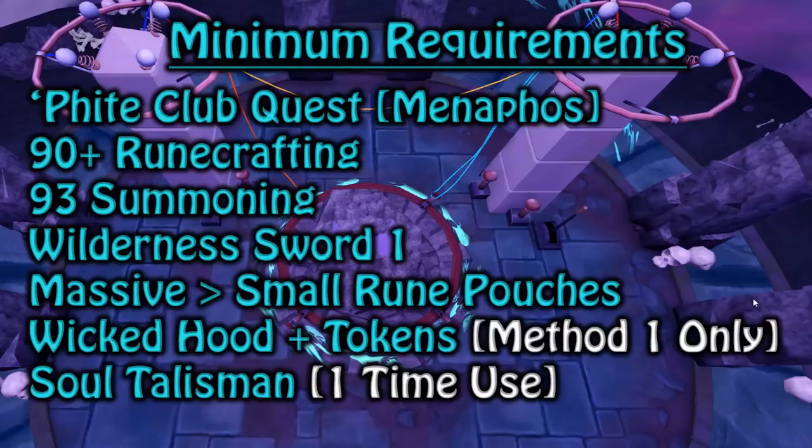Fight Club Quest is a requirement for accessing soul runes completely and that is accessed by getting tier 9 in overall Menaphos reputation. 90 runecrafting is also a requirement to make soul runes, so I've put 90 plus runecrafting on there. 93 summoning for the Abyssal Titan familiar. If you're slightly lower summoning you can use an Abyssal Lurker, but it might mess your presets up a little bit. An Abyssal Titan is the perfect familiar for the preset that you're going to be using.